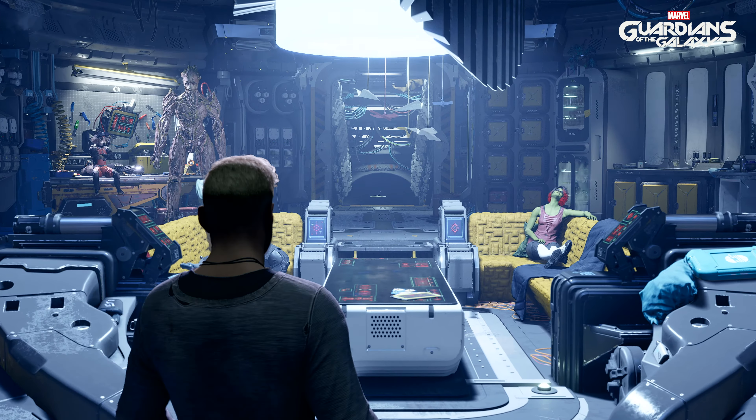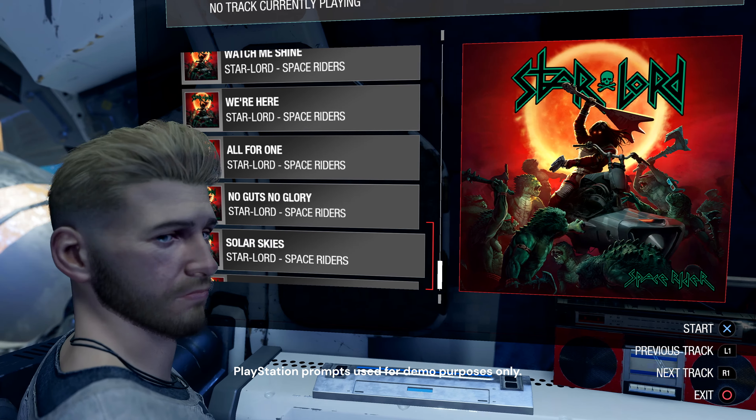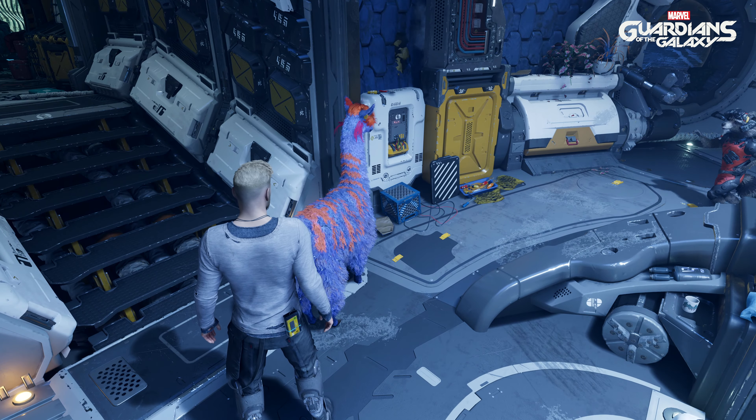The Milano is your home. Walk around its many rooms to get more familiar with the Guardians. Pay attention, and you'll even come across a few surprises. You ain't chewing through any more of my chips. Shoo! Flark off!